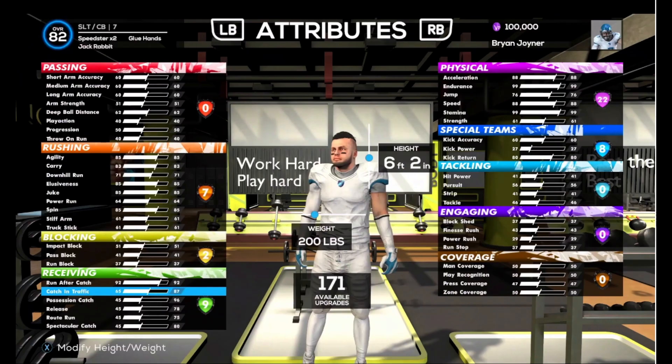In the next screenshot, it looks very similar to 2K where you get to test your height, your weight, and the available upgrades that you have. As you can see, this guy is a corner and he's a superstar times two, with glue hands, jackrabbit, and he's already an 82 overall.